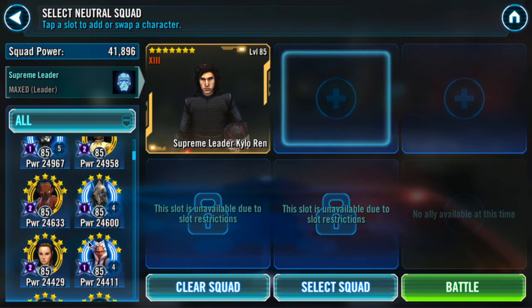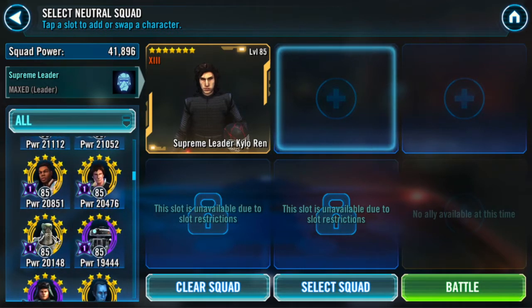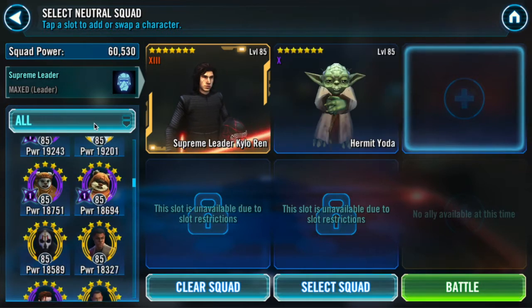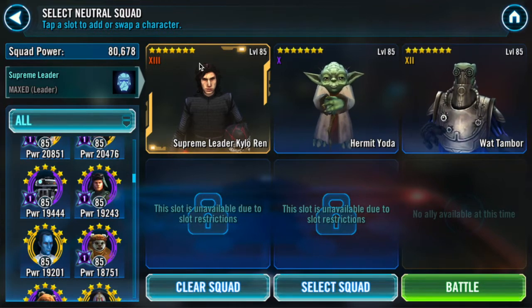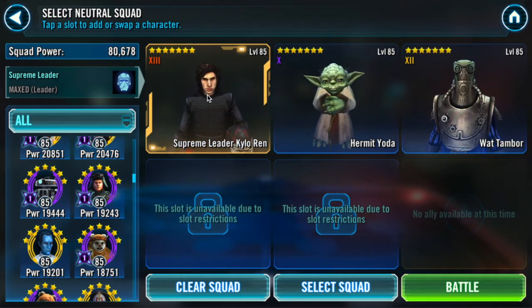As the supporting cast, I'm bringing Watt and Hermit Yoda. Watt's health tech helps Supreme Leader Kylo regenerate between ultimates and Whirlwinds to keep his health topped up. Hermit Yoda can stay alive for a little bit at least — I put Master's Training on him to make him more durable and help him heal, giving me a head start at the beginning of the fight. This is my first time trying this team, so if it fails this will be a very brief Grand Arena.